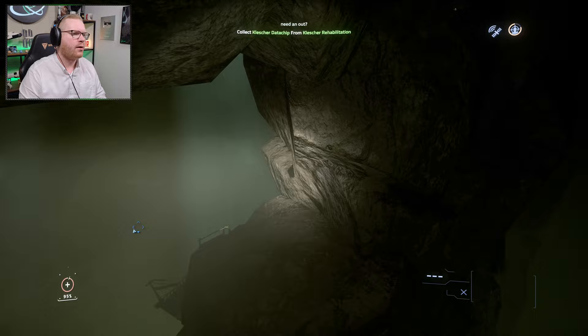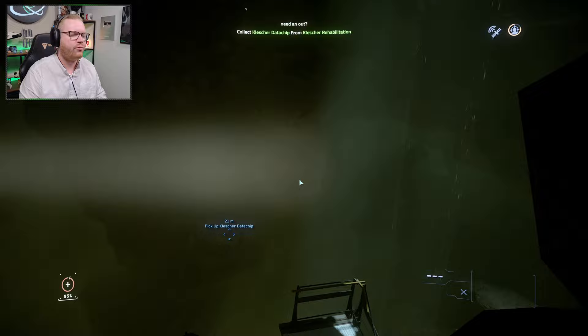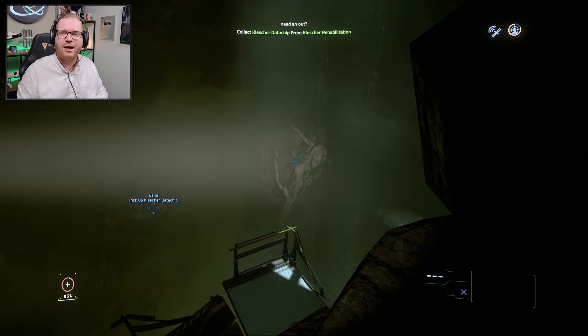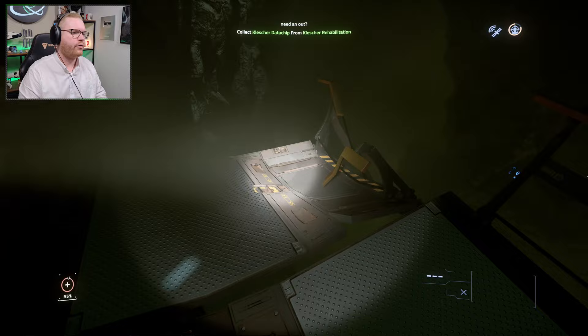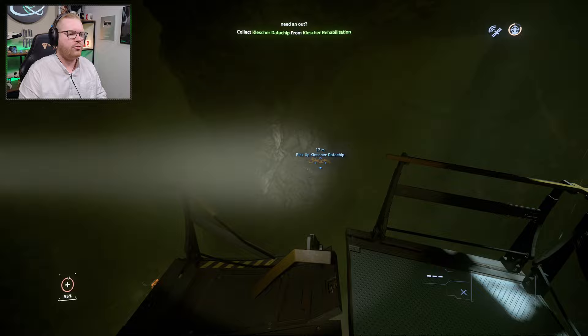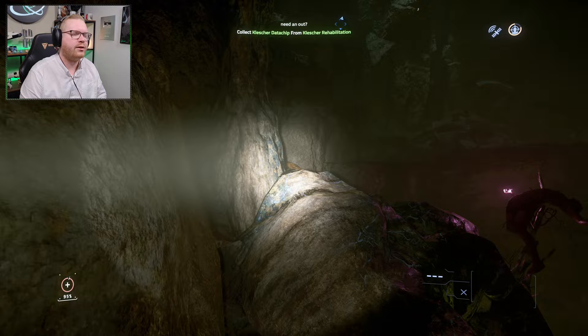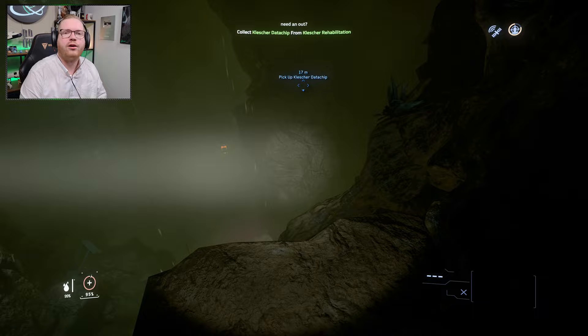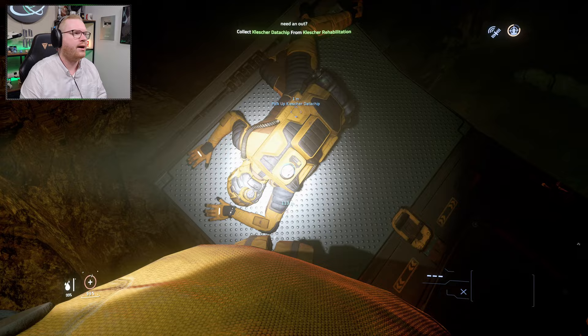Once you're at the next ledge, do a normal jump across. You'll see a pickup for a data chip just across — we can make this jump no problem, though it may spawn in different locations for you. Carefully drop down to the little middle platform below, then jump across and land on the other side. If you miss and fall, don't worry — there are rocks you can climb right next to it to get a vantage point next to the blue plants and try again. Once you successfully reach the platform, open your backpack and take the data chip.